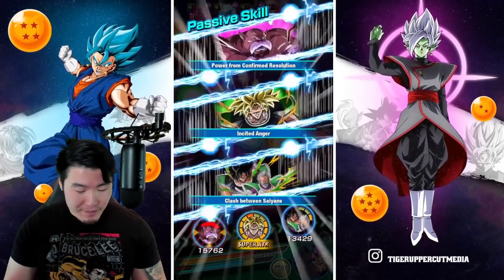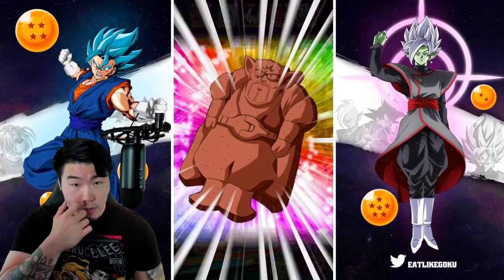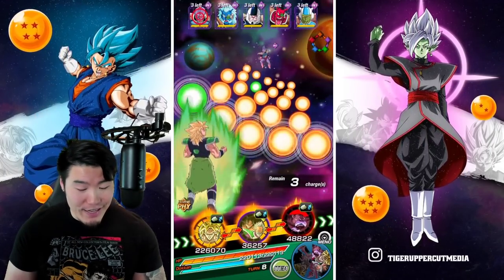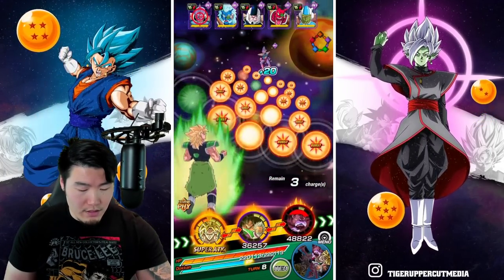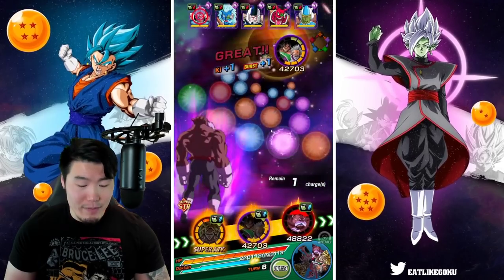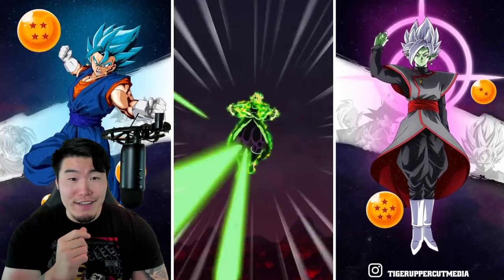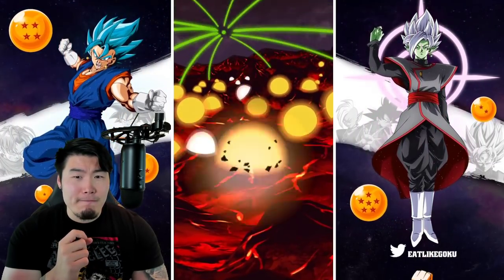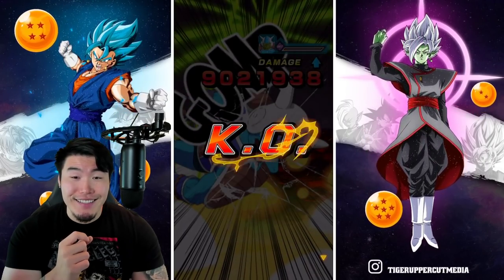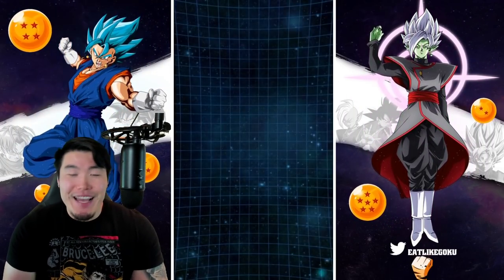Last stage. Bulma is still active — good. Now we're going to pop the Daburo Cookie here. Not quite a full board, but close enough. This has got to be enough to finish off everybody — 3.1 million attack. It might be close, but no, we're good for sure. There you go! I got nervous for no reason. We had it the whole time.